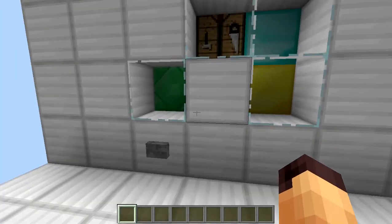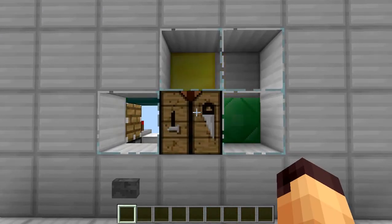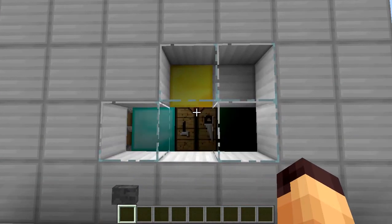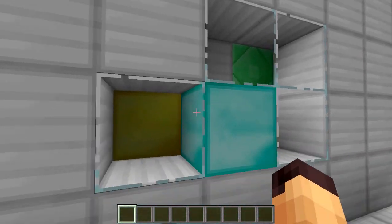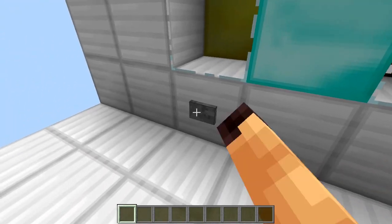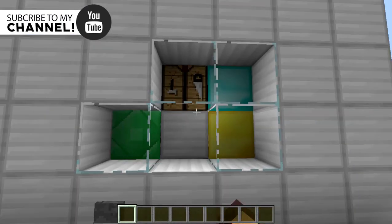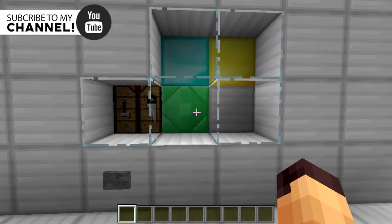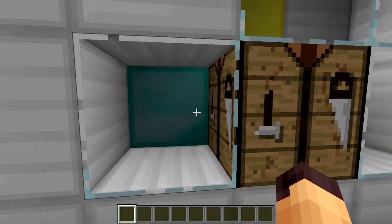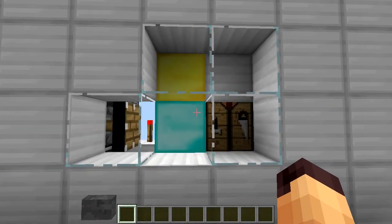Now we can see all of the blocks that are going to be cycling through, and you can see the cycle happen just like that. All the blocks are pushed around like this, and the reason this is vertical is because it doesn't show any of the pistons, which is great — it stays totally flush with the floor and hidden. You can hide your rich blocks, your crafting benches, and whenever the Mojang team adds pushable chests, you can hide those too.